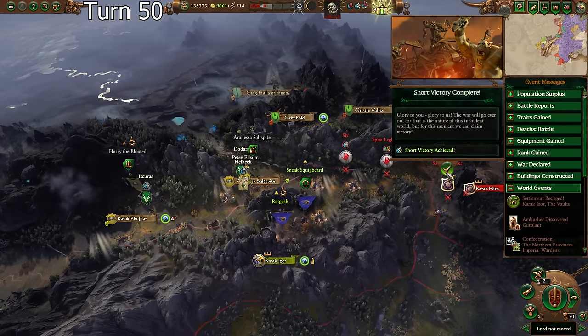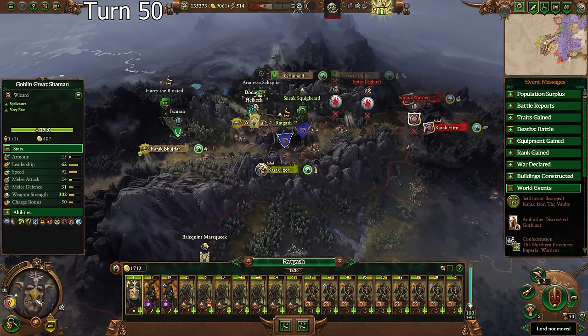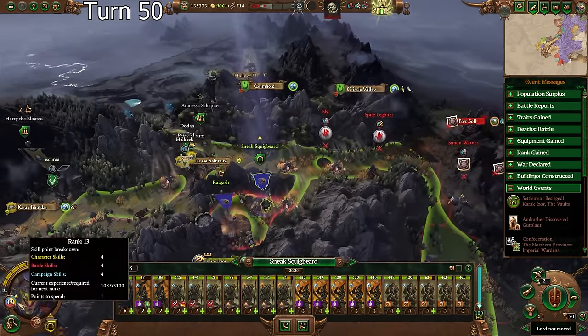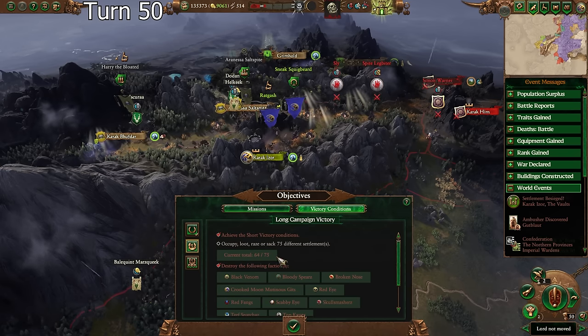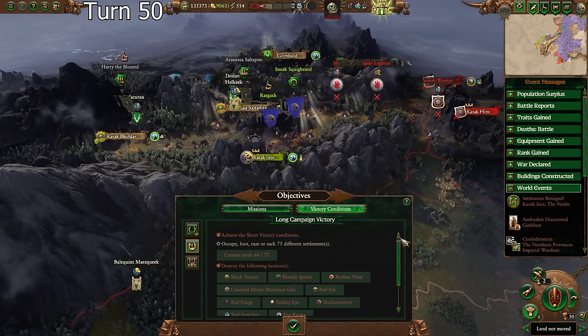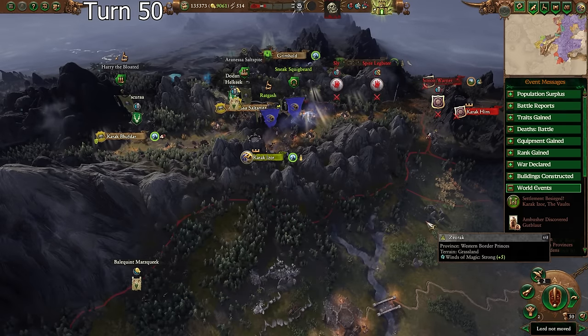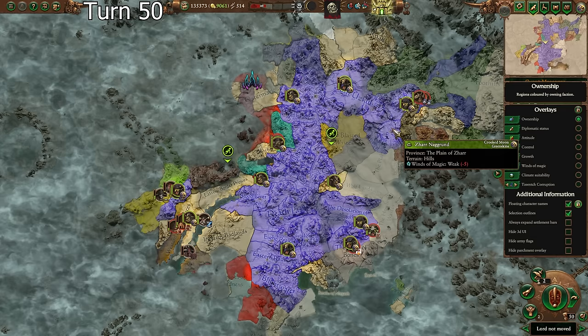Yes - short victory achieved! Clan Grunt destroyed. That was surprisingly hard - harder than dealing with Clan Moors. They actually had good armies rather than a bunch of bad ones. How close are we to full campaign victory? We're far enough away that I won't finish this episode - we still need 11 more settlements and I can maybe get three per turn, with each turn taking 30-40 minutes. I think there's a full other episode to do. I'll leave that up to you guys - might do a community poll. Thanks for watching this whole series, it's been crazy. Keep an eye out for the poll around Monday or Tuesday. Peace out.